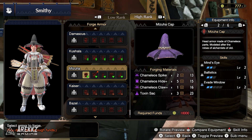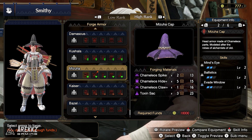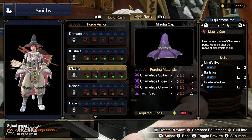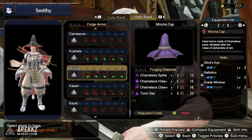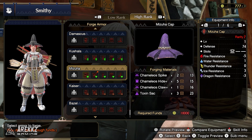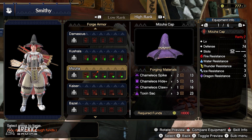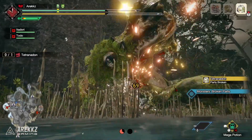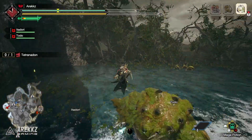Item four is the Camellios helmet. It only has a level one slot, so it's a little limited there, but it carries Mind's Eye, Ballistics, and Evade Window. Mind's Eye means your attacks won't deflect — you have two levels in that one, so it's not far to max out. Ballistics is nice for ranged weapons and Evade Window is pretty handy overall, making it a solid helmet choice.